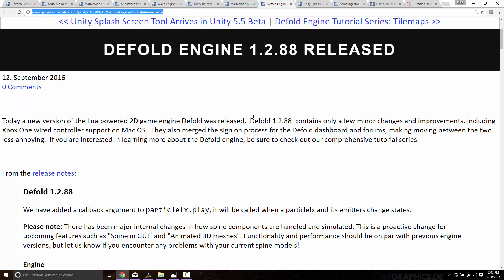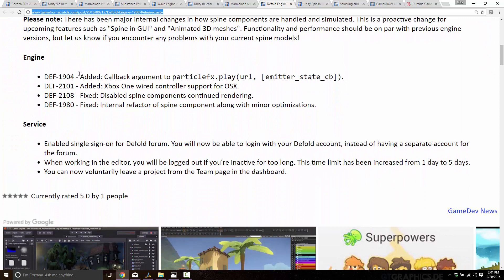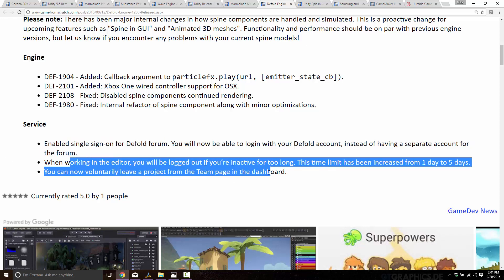Another game engine released this week was the Fold Engine 1.2.88. I've been doing an ongoing tutorial series — I'm a big fan of the Fold. It's a very cool, focused 2D Lua-powered game engine. This release wasn't the most exciting — more of an iterative thing. One of the nice things they've done is create single sign-on, so if you go to the forums or their dashboard, it's all the same username, with a lot less complexity involved.